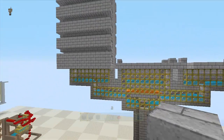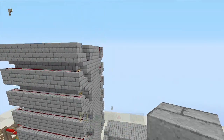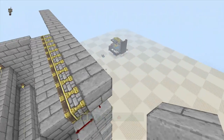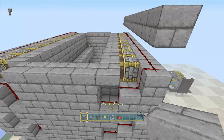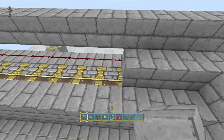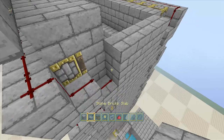I went ahead and did one, two, three, four, five, six cells — we now have six cells completed. Now we're going to build a roof. You're going to want to put a half slab here and here — that way no mobs are spawning. It's very important that no mobs spawn on the outside of this thing because it will totally screw everything right up.